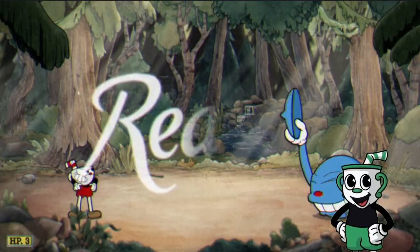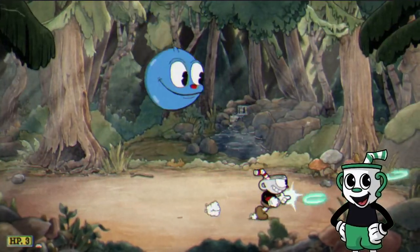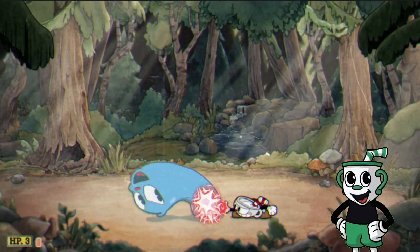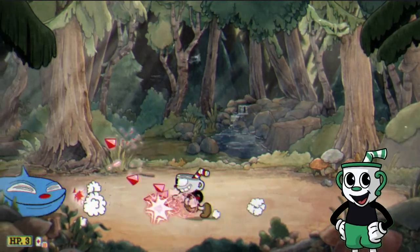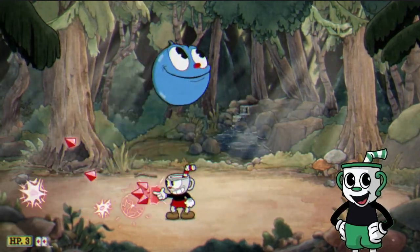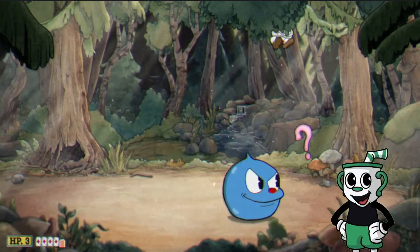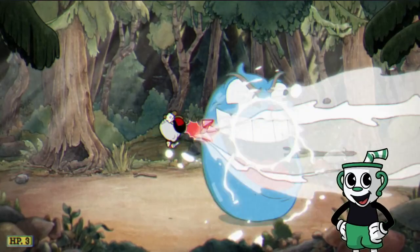This boss on Expert Mode is not exactly difficult, but it can still be a pain if you do not anticipate his moves compared to normal. He definitely jumps much faster and farther, but everything else is essentially the same. He will also bring in those three auto-parries right here — auto-parry all three of these to get that perfect score for that part of your final score.